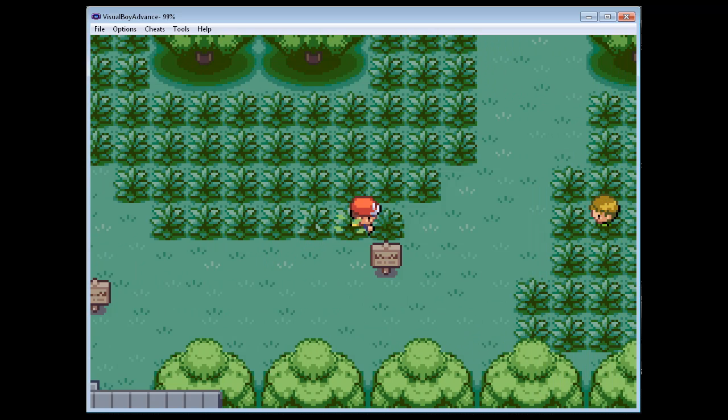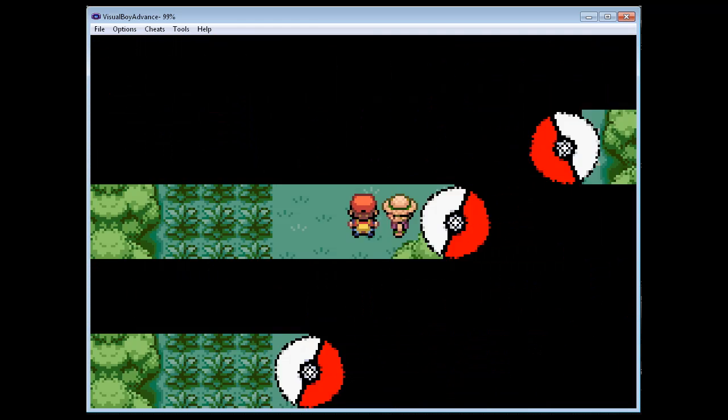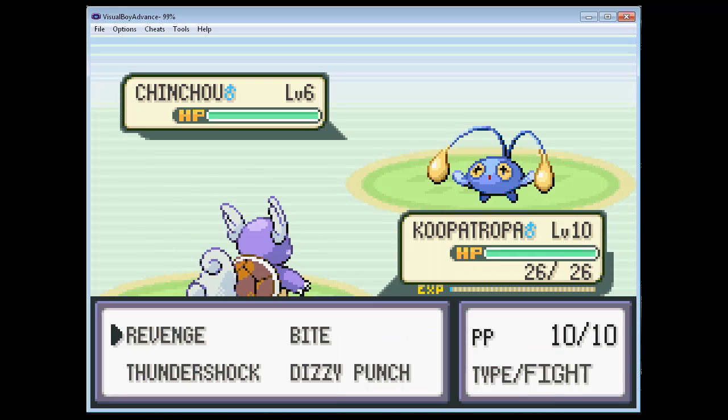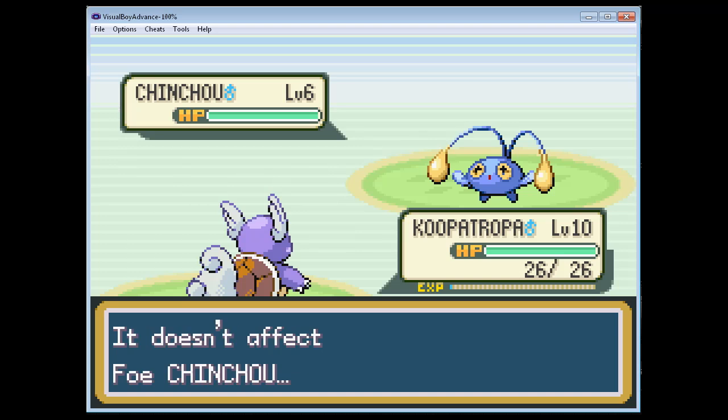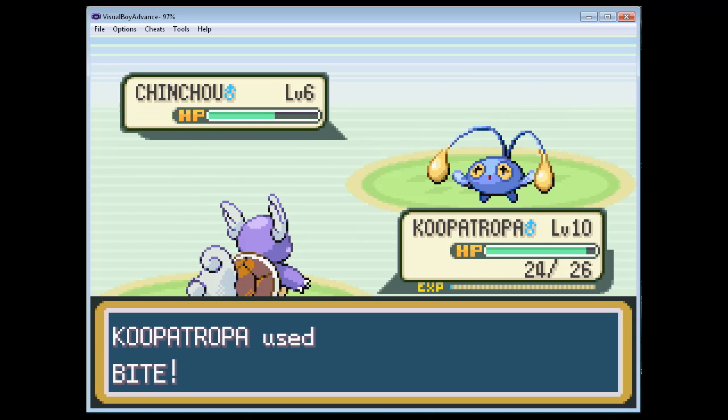So what I'm going to do now is go fight some of the trainers that we weren't able to face confidently before, for a very valid reason. And let's see what they got. We've got a Man Scott, he's got a Chin Chow, we got a Koopa Troopa. Let's see what Dizzy Punch does. Okay, nothing. So that means it has to be Ghost-type. Alright, we're going to get some money. If it's Ghost-type, that means Bite has to be super effective. Clutch - playing those type advantages.